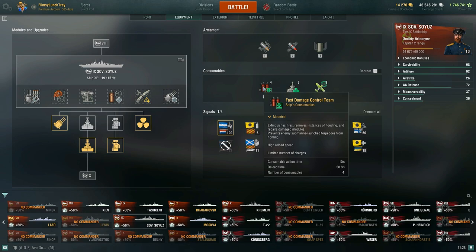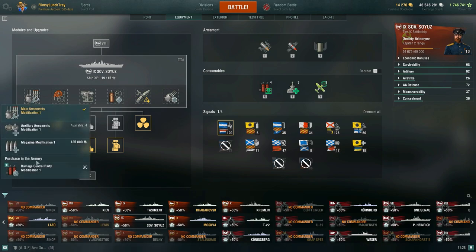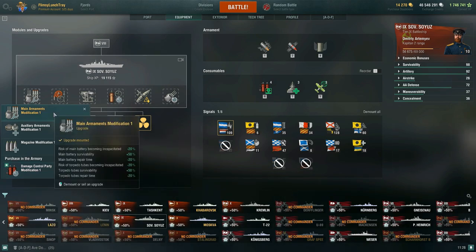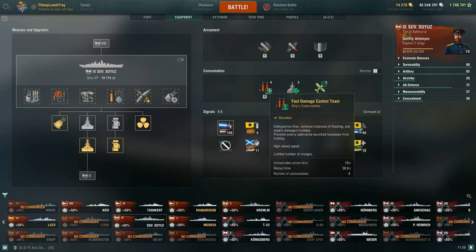In terms of consumables, you have the fast damage control team. This has a high reload speed, but the cost is a limited number of charges — only four, where most battleships in the game have the standard damage control team with unlimited charges. The fast damage control team has a very quick reload time of 38.8 seconds, but your action time takes a big hit at only 10 seconds. That's why I talk about extending that out with the damage control party modification one. The fast damage control team, if you build into it, means it's going to be very rarely that your main armor gets knocked out, and you can be in those bow-in situations dealing with HE spam, tanking high potential damage numbers of 2, 3, or 4 million, and being that anchor for your team.